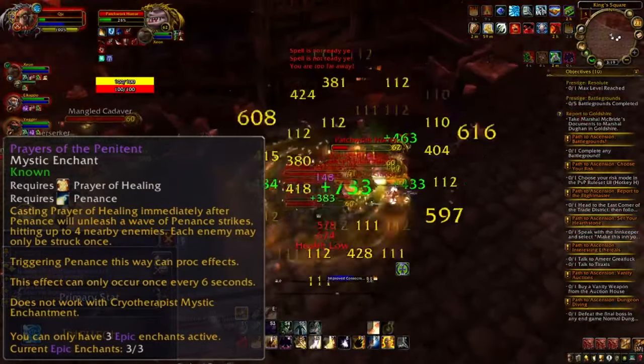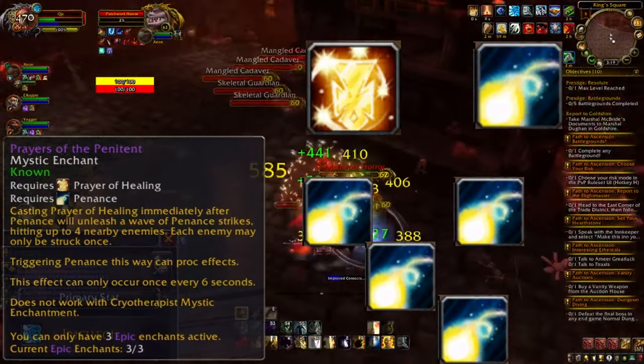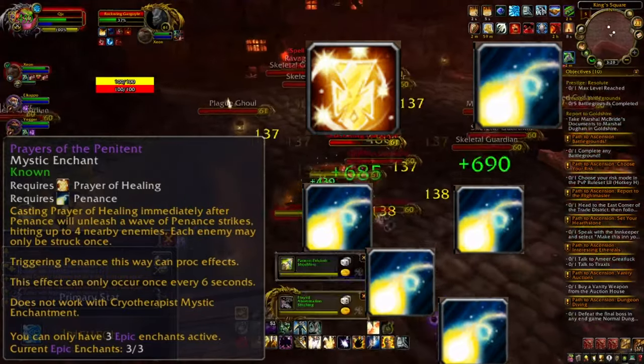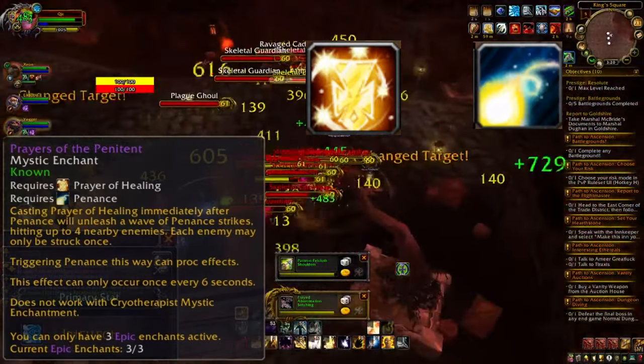Lastly, we picked up Prayers of the Penitent, which makes it so that using Prayer of Healing after Penance results in a wave of Penance strikes hitting up to four nearby enemies, dealing additional damage and directly resulting in bonus heals for our allies — increased by 5% when they are within our Emanate.